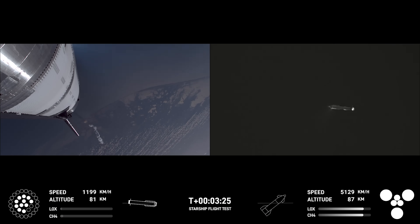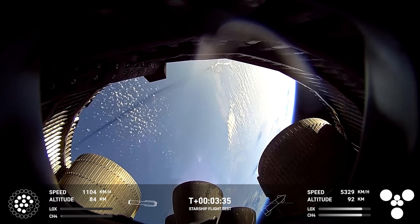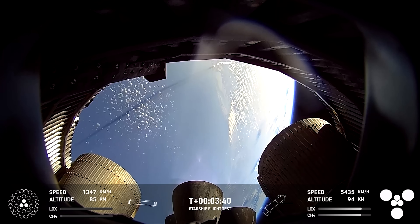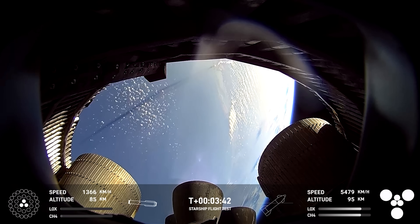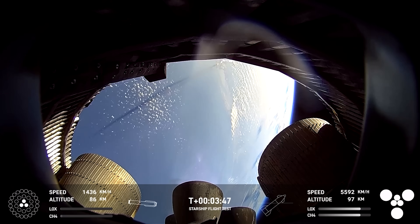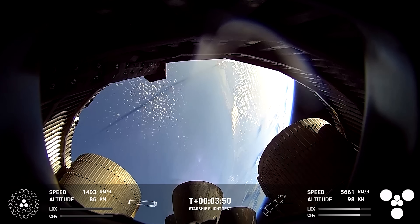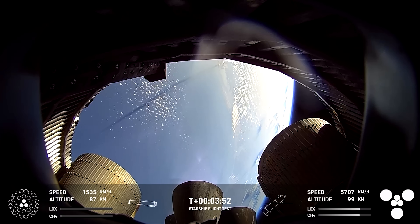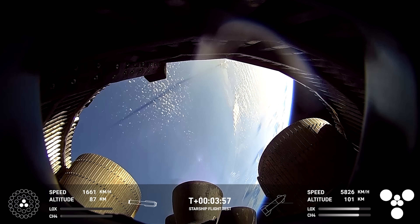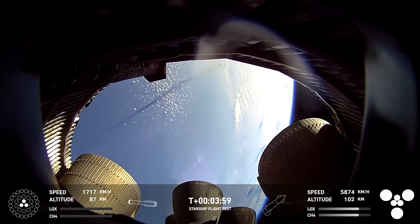Everything is looking good. The crowd eagerly followed that ascent and is now watching the booster come back. On the left side of your screen, that is ship continuing on its way to space. That's inside the aft skirt, looking at the Raptor vacuum and sea level engines. You can see our boost back burn, down to three engines. Ship is on the right side with six engines lit, continuing its ascent to orbit — already over 100 kilometers in altitude.